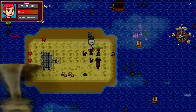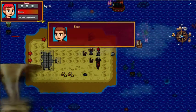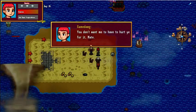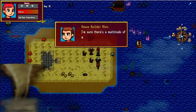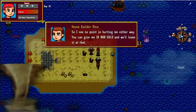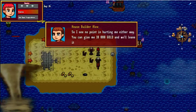'You got the title on your person, matey. Why do you ask? You can't fool me - pirate. I see that pirate insignia. I'm sure the guards in Port Harbor aren't pleased when they see it either. You don't want me to have to hurt you for it, mate.' Yeah yeah, I'm sure you could beat me to a pulp. 'I'm sure there's a multitude of ways you could hurt me. Fact is, I'm happy to sell it, so I see no point in hurting me either way. You can give me 10,000 gold and we'll leave it at that.' I don't have that much.